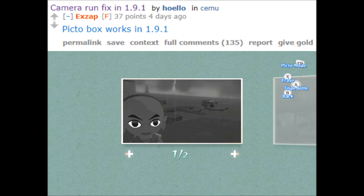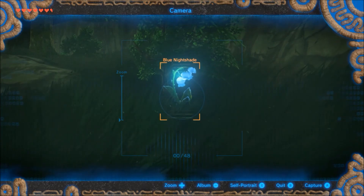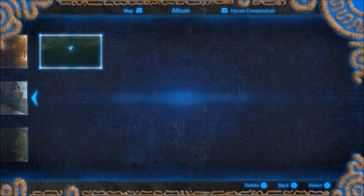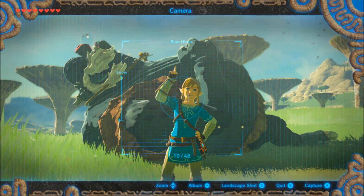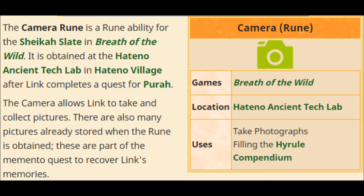The next thing that we heard about is improved texture readback. Basically, the Pikto box in Wind Waker HD is fixed, save point screenshots are fixed in Breath of the Wild as well as Super Mario Maker, and we learned about this a while ago when it was posted by xApp on the Discord. This means that the Camera Rune in Breath of the Wild is going to work 100% as it is supposed to and we can see what it is taking a picture of. In 1.7.4, the Camera Rune was able to recognize what was being captured by the rune, but we still couldn't see what the camera was exactly taking a picture of. The Camera Rune is necessary for the Link's memory missions.